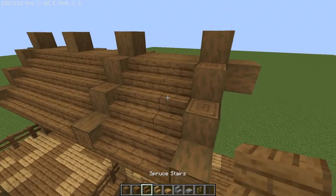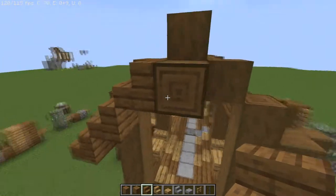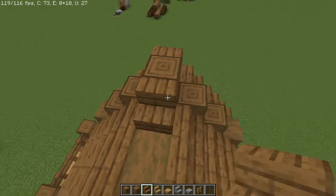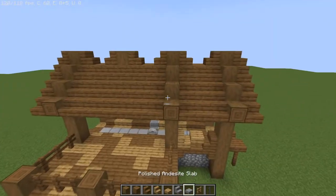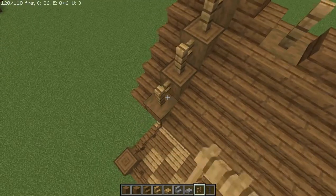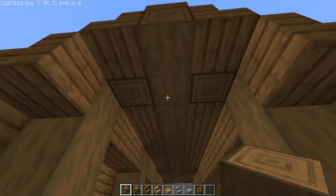Before we begin detailing, we're going to stay with our spruce wood staircases and do a layer right here on the front side so it connects up to this top log. Then again all the way down — I'm going to do the same thing on the other side. At the top I'm going to place a staircase on both sides facing in toward the log, and we're going to do that with each of these. While we're up here we're going to take our oak fences and put one in between each of these points. I had the oak fences run up and down the rooftop like this on top of all the logs.